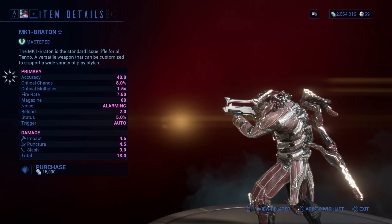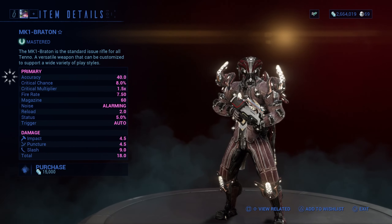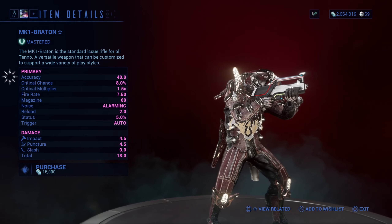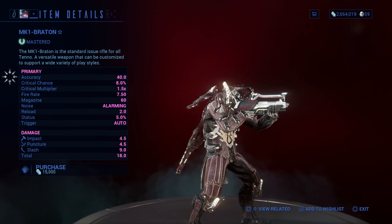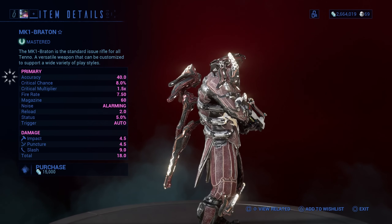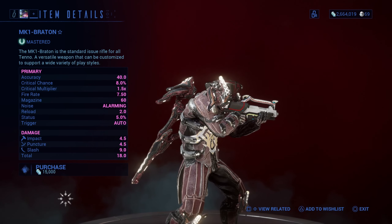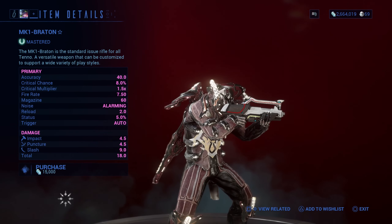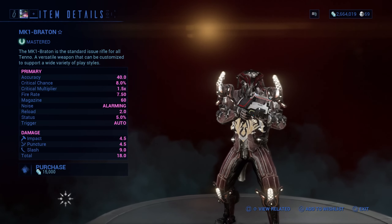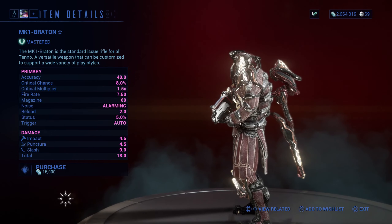It's a good primary weapon to use — I used it when I first started off with the game. I would consider equipping it for the initial missions. But it has low base damage and a small chance for status and crit. In the beginning of the game you don't have to worry about critical chance yet because the enemies aren't strong enough to require it. So you can go ahead and choose the Braton because it's really fast to plow down enemies.